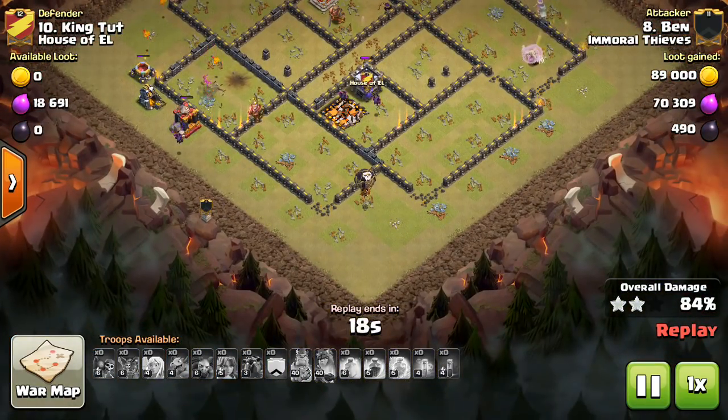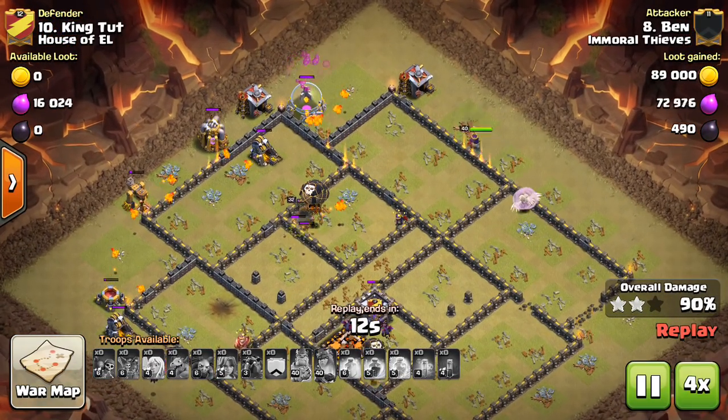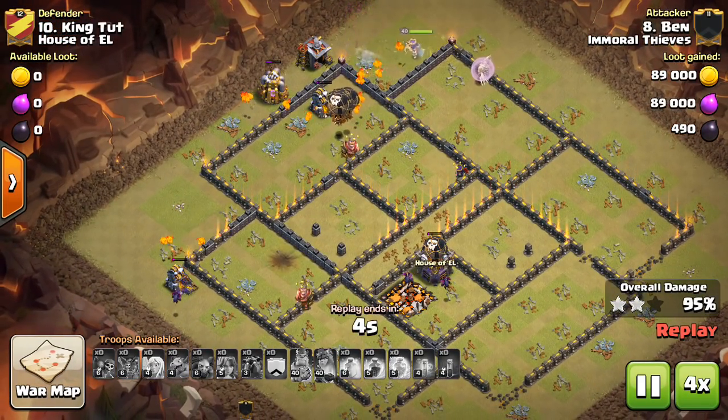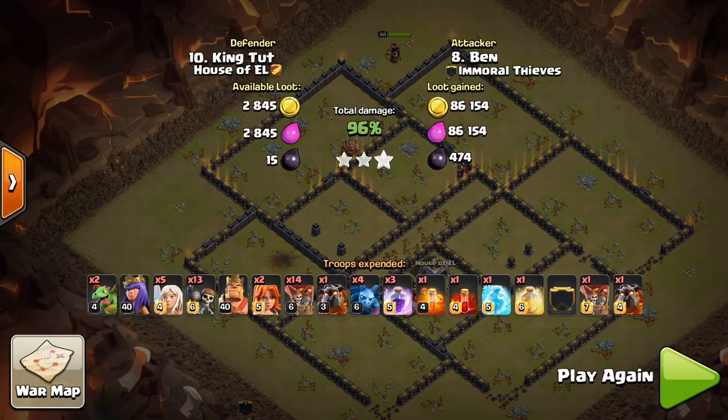He has the corners taken out — actually there wasn't anything in there. The Queen continues on, and eventually the heroes go down. That'll do it for this attack — nice one. Let's go ahead and move on to another example.